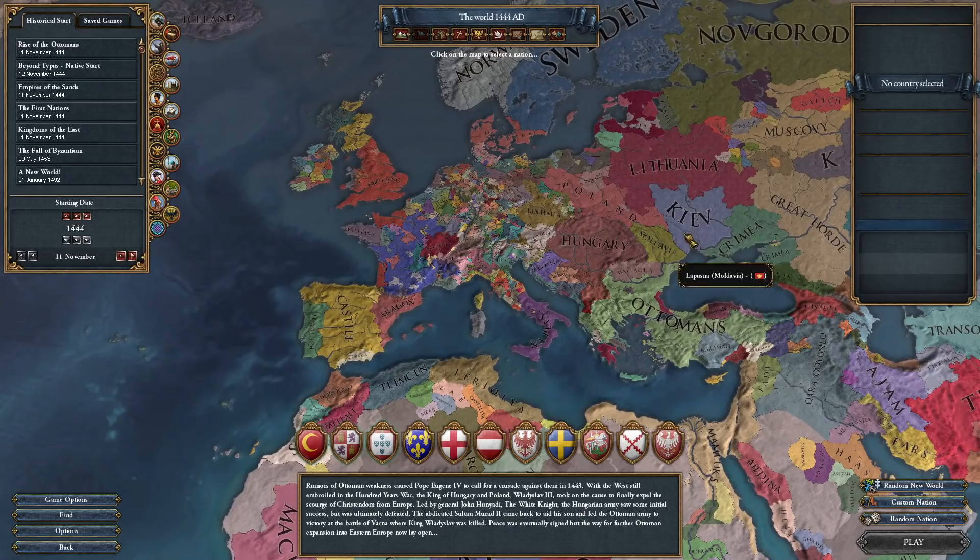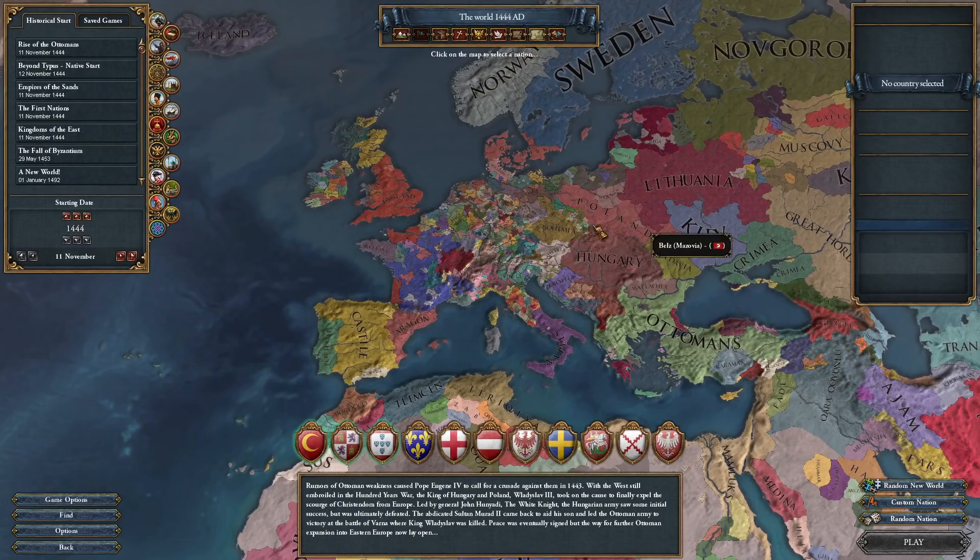Victorium Universalis is a grand strategy total overhaul and total conquest mod for EU4. This mod builds on the previous structures of BT and the Conquest of Paradise mods by adding to it and expanding upon what was already there.